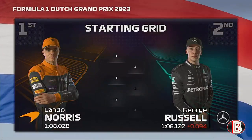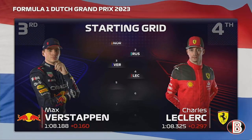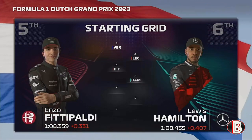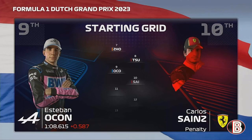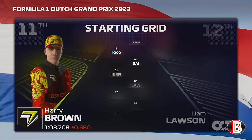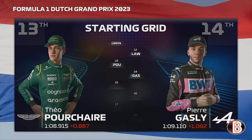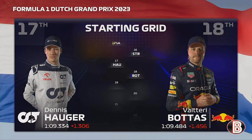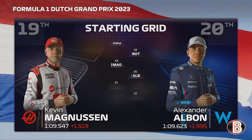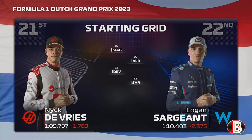This is the grid ahead of the Dutch Grand Prix. It's an all-British front row headed by Lando Norris, then George Russell, then Max Verstappen at his home Grand Prix and Charles Leclerc, then Vittipaldi and Lewis Hamilton, Zhou and Yuki Tsunoda, Ocon and Carlos Sainz round out the top 10. We have P11 alongside Liam Lawson in P12, Pache and Ocon, Piastri our teammate and Lance Stroll, Alga and Valtteri Bottas, Magnussen and Alex Albon, and on the final row Nick De Vries and Logan Sargent.